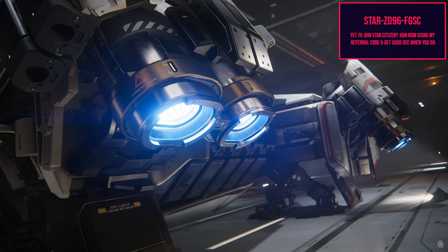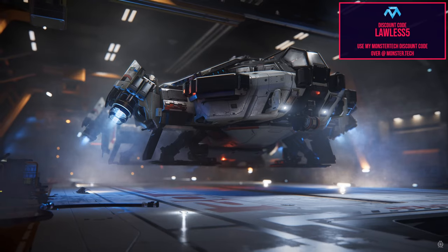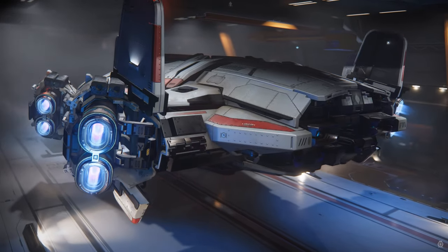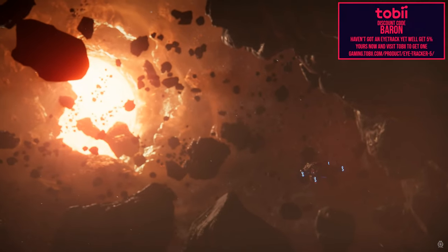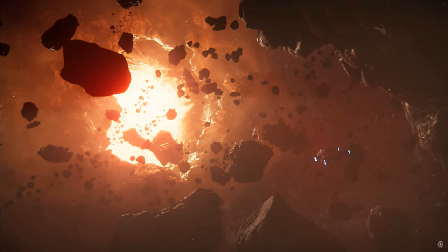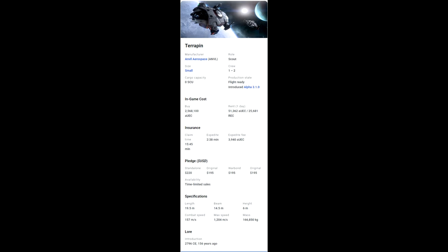The Terrapin is a small scout vessel. In the Q&A for the Odyssey, they mentioned you can take one of these out and use the scanning capabilities of this vessel, since the Odyssey's scanning array isn't as good as the Terrapin's. You can use it to scan forward for different exploration and finding rocks and asteroids to mine for quantanium. It has a crew of one to two, no cargo space, an in-game cost of $2,568,100, standalone price of $220,000, war bond $195,000. Length is 19.5 meters, 14.5 meter beam, 6 meter height, combat speed of 157 m/s, max speed of 1,204 m/s, and a mass of 166,850.